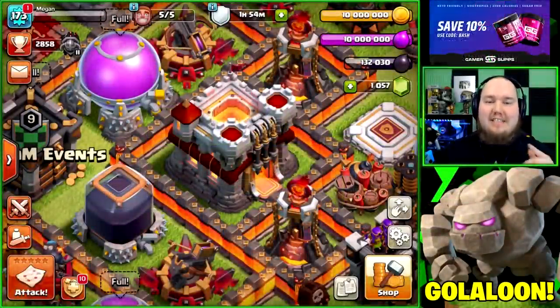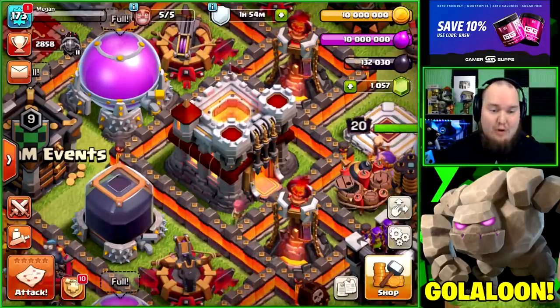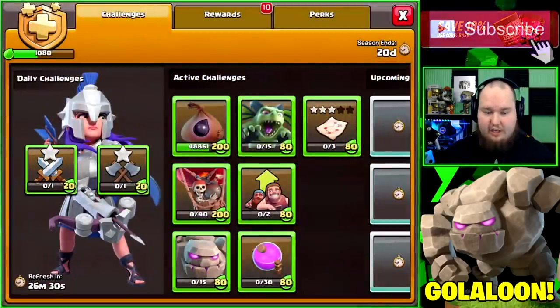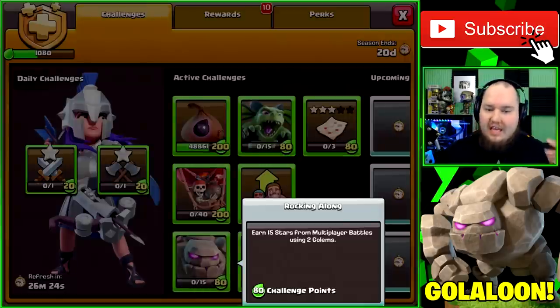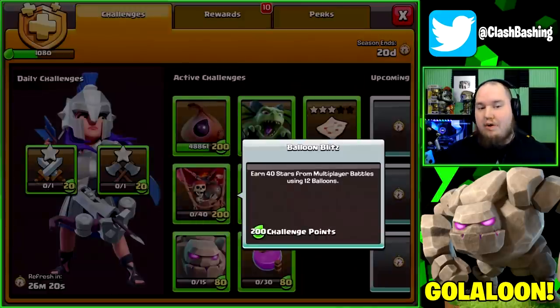What's going on Clash Bashers, Rocky here! Today we're back in our let's play Town Hall 11 account. We have a lot of stuff going on with our gold pass — we got a lot of new active challenges: start any two upgrades, destroy 30 elixir collectors, get 15 stars using two golems, and 40 stars using 12 balloons.